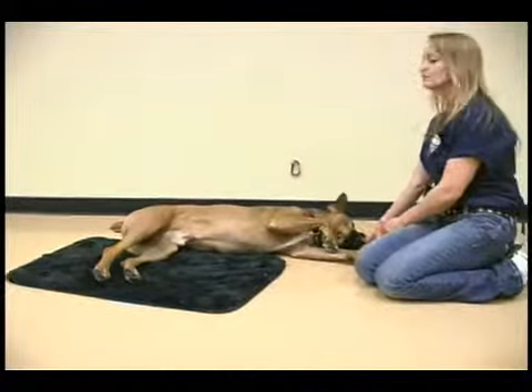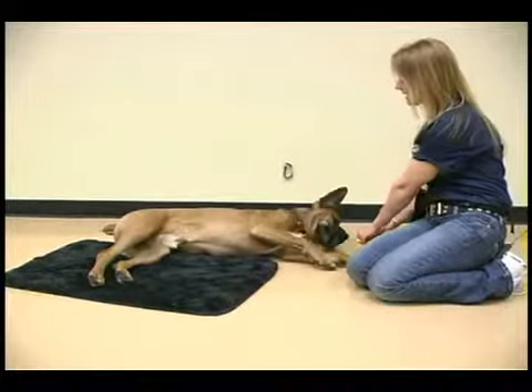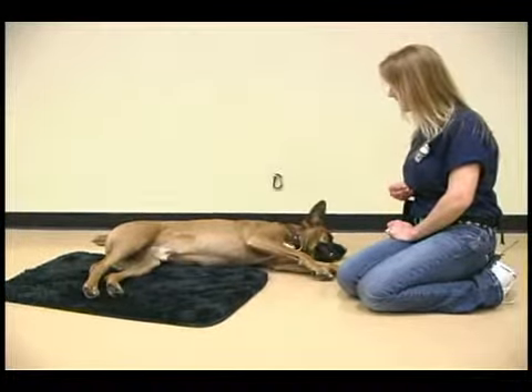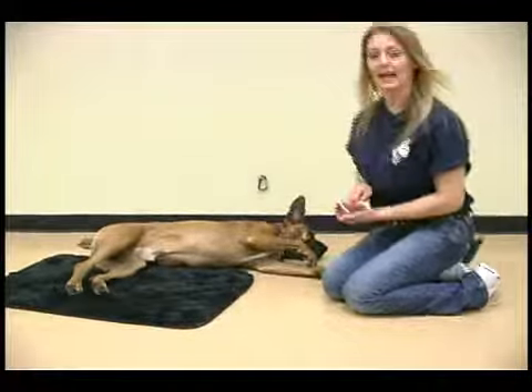This is the first step of play dead. We need to keep his head down. If you have a stay command, you can tell him to stay. Good boy. Get that head down. Good boy. Then okay and let him up.